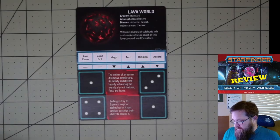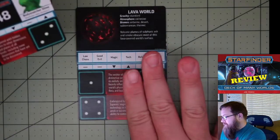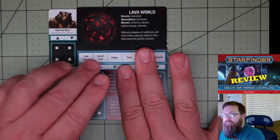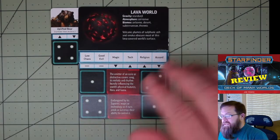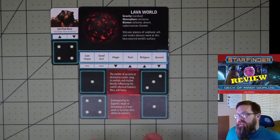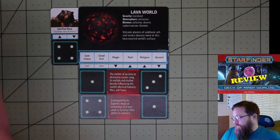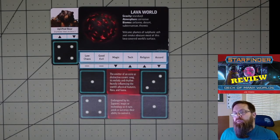The next step is to populate this world. We're going to take another card and this time, instead of sliding it down on the bottom, we're going to slide it to the left. We have an uplifted bear, in this case from the Alien Archive number two. Those are the sentient races — that's the first sentient race on this planet. This is where the constellations come into play, because they give you a random number you can use: we have a one, a four, or we can add them together for a five. I'm just going to keep it at one — it's just the bears that have come to mine this lava world.